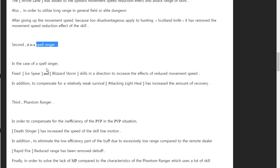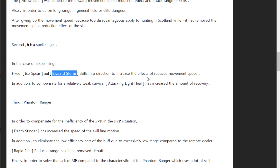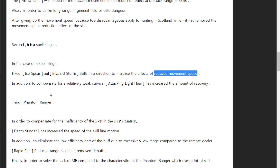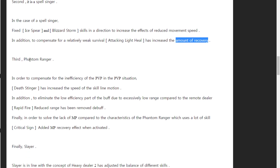For Spellsinger, Ice Eye Spell and Bristle Storm have increased the effect of reduced move speed — this is going to be very powerful. They also increased the amount of HP recovery for Spellsinger's attacking heal skill, and added more reduce speed effects.